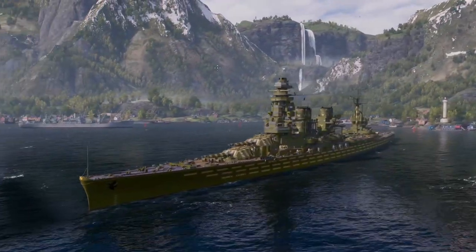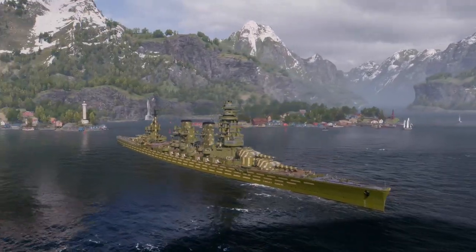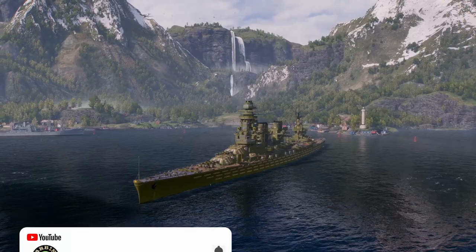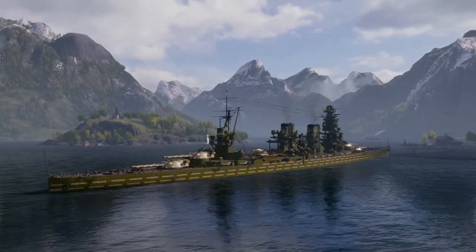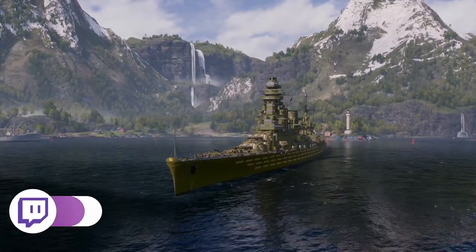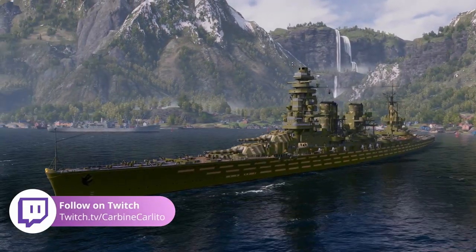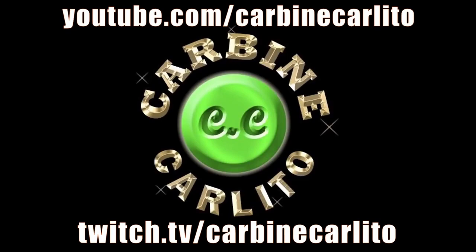So this is the brand new Dockyard ship currently in testing — the Dyson, Tier 9 IJN Japanese battleship. I hope you enjoyed this little preview. The Dyson is in testing and subject to change throughout the testing process. If you'd like to see some live gameplay, feel free to come over and visit me on Twitch — you can see the link on screen. Don't forget to like, share, and subscribe for more, check out some of my most recent videos, and leave a comment below. Until the next time, keep sailing it like you stole it.